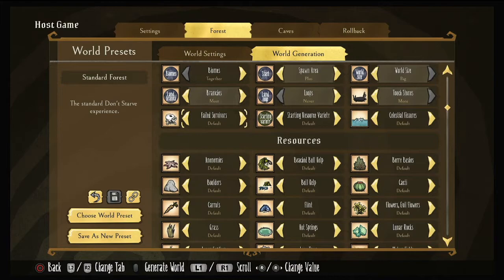Fallen Survivors are people that tried before you and didn't make it, but they left you some goodies behind. You can have this on none, little, less, default, or more. We're going to turn it on more just because it's nice to get a couple extra added items. This is also where you can get some extra items early game — there is a Fallen Survivor that has a walking cane, which is a beautiful item you can't normally get until your first winter. The fact that you can get it in the first 20 days is fantastic.